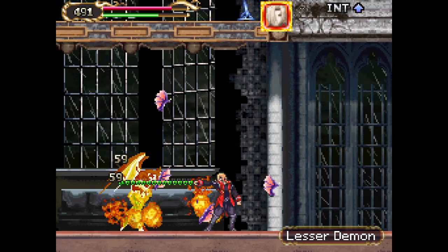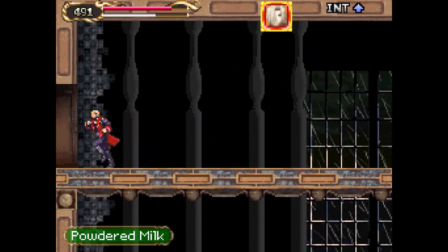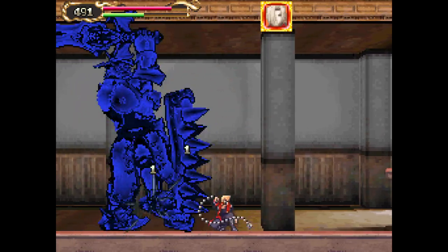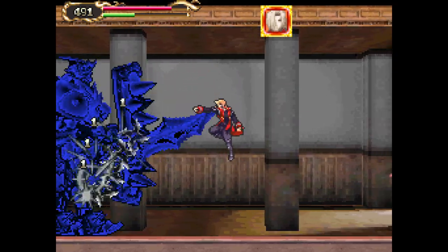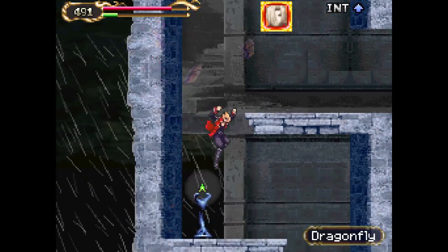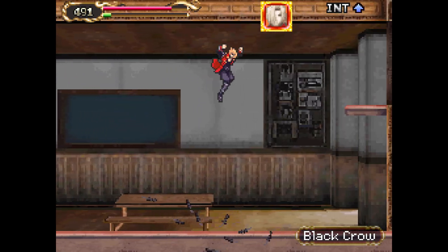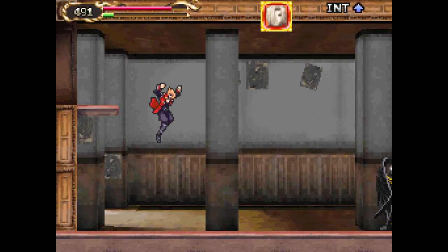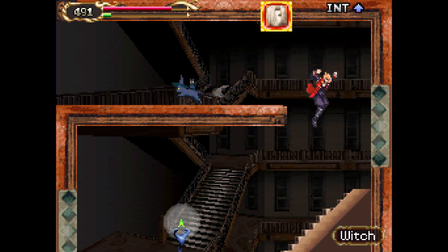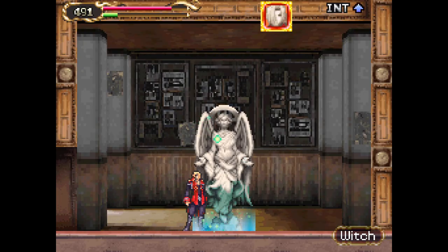I think the dragonflies are terrible. They have this bad habit of just hitting you and it doesn't feel like you can do anything about it — sometimes they'll fly into you with no visible indication of when they're going to do it. And their fire projectile just seems to hit everywhere — what's actually happening is when it impacts the floor, it sends out lots of little tiny fireballs that go everywhere, so it feels like it's hitting you when it shouldn't. That's a problem Portrait of Ruin has in a couple of places, and it's part of what stops me from calling this game really high tier.